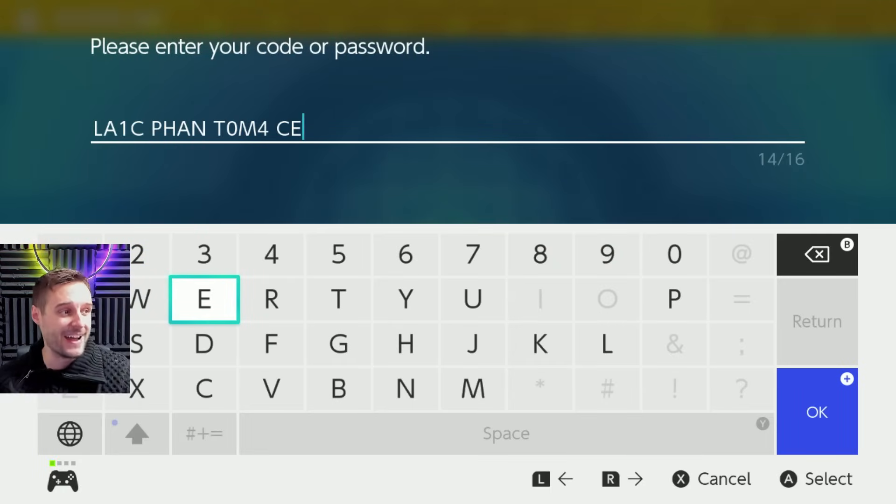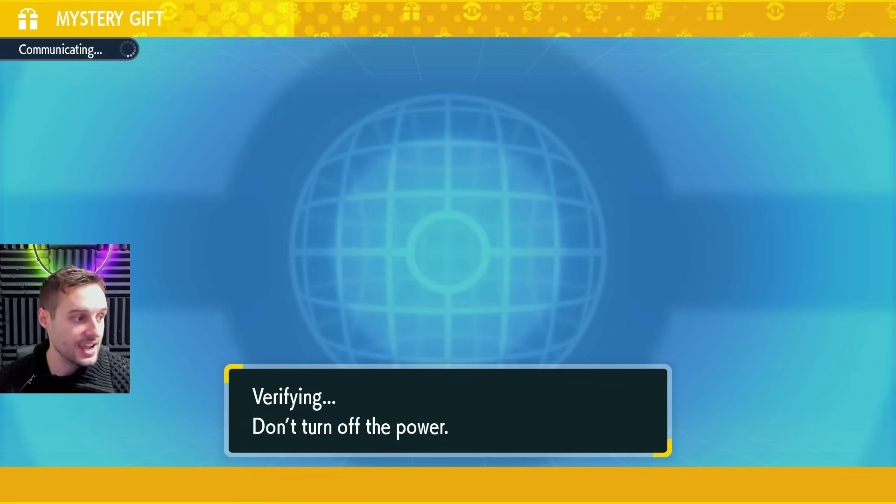The code is LA1C Phantom Ace with a four instead of an A. I'm going to have this code written in the description for anyone who wants a closer look, just to make sure you don't make a mistake when putting it in. Once you put it in, go ahead and hit plus.